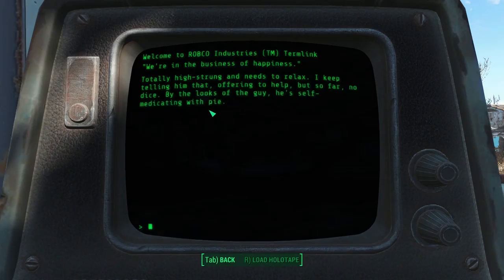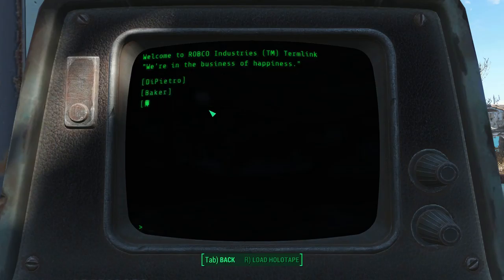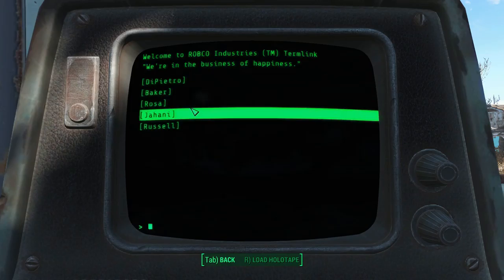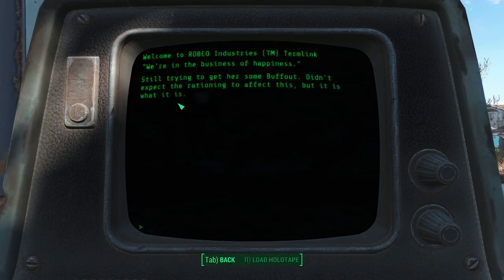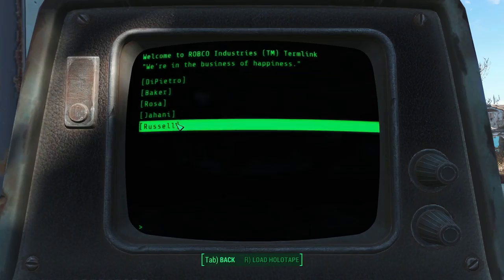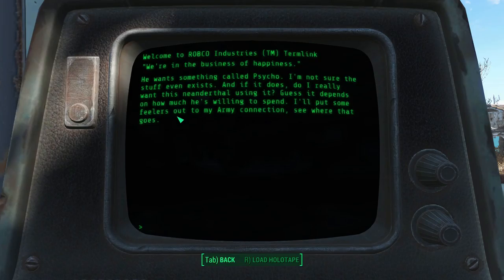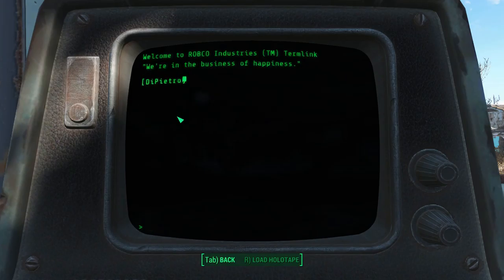Reading the terminal: totally high-strung and needs to relax — keep telling him that, offering to help, so far no dice. By the looks of the guy, he's self-medicating with pie. Good for seven ampules of Day Tripper a week. He wants something called Psycho. I'll put some feelers out to my army connection.